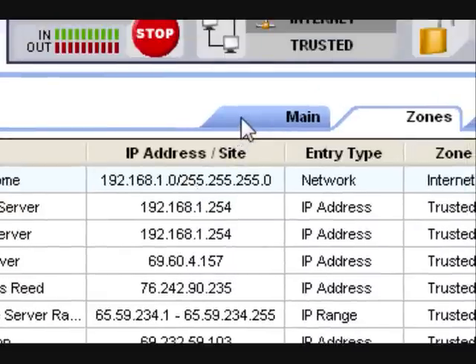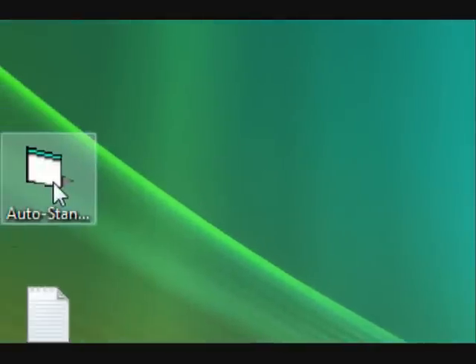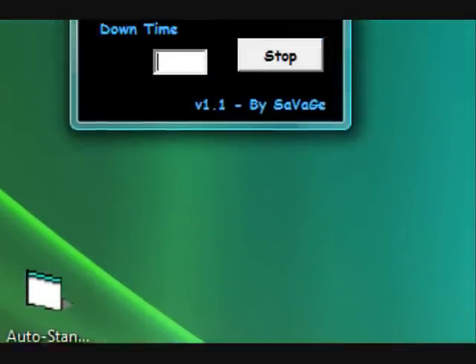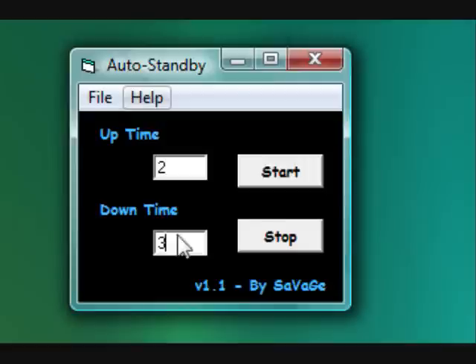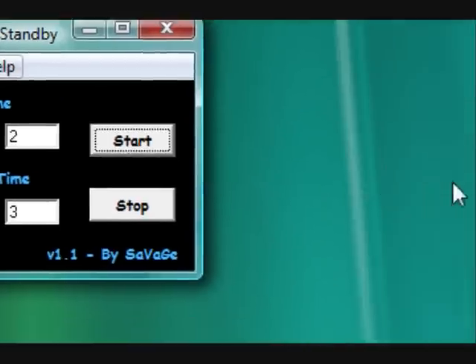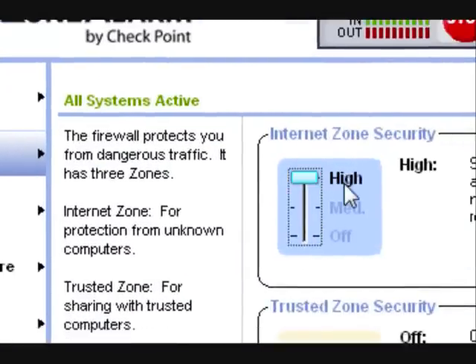Now go back over to your main tab and come down to your Auto Standby program. In this, we're going to put in a 2, downtime 3, then hit start and highlight the internet zone security. See how it's highlighted there — it will automatically be going up and down without you doing anything. Just leave it there while you're playing your game.